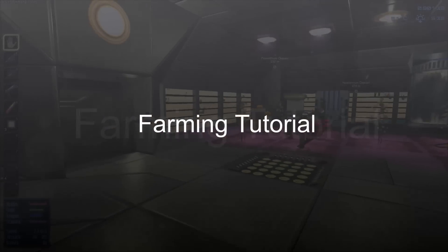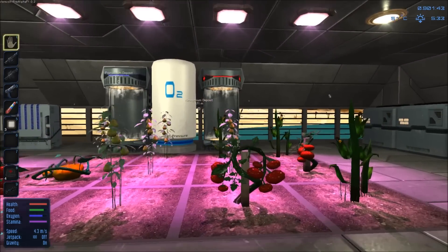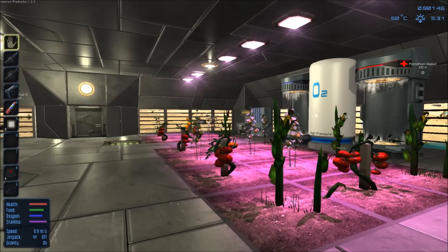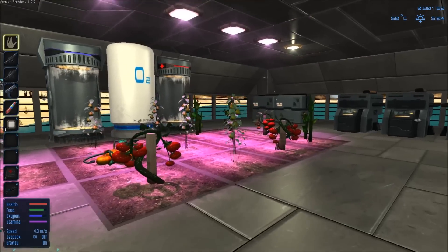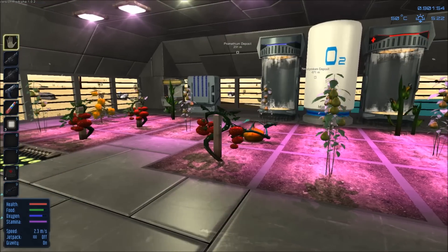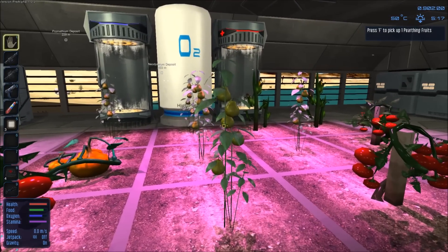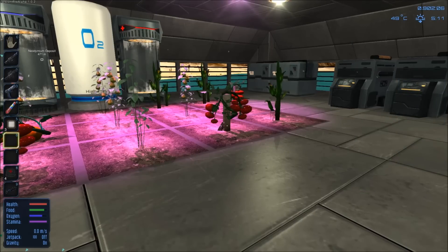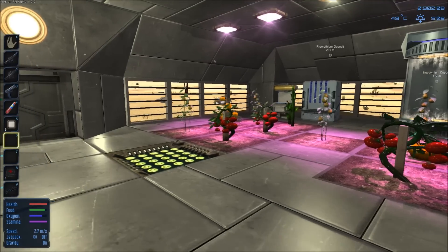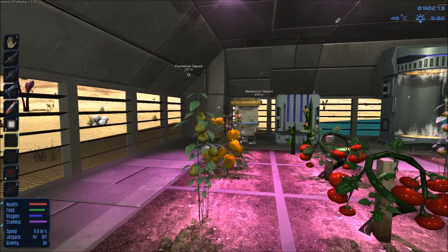Hello and welcome to the Empyrean Galactic Survival Farming Guide. Basically, we've got many ways of producing food within the game — we can go hunt monsters, collect drops from various NPCs, or go ahead and do a little bit of farming of our own. This sort of food gathering is ideal for perhaps your large capital vessel or on planets where food is scarce.